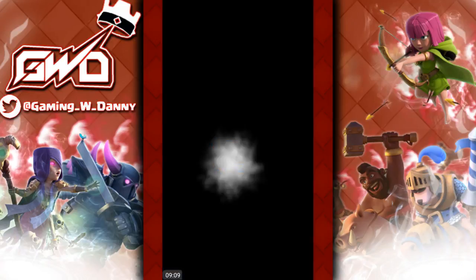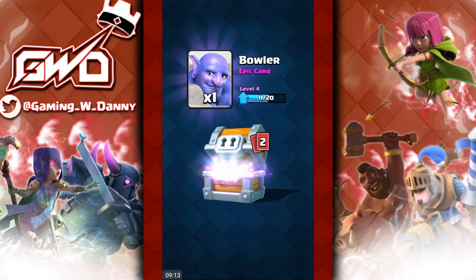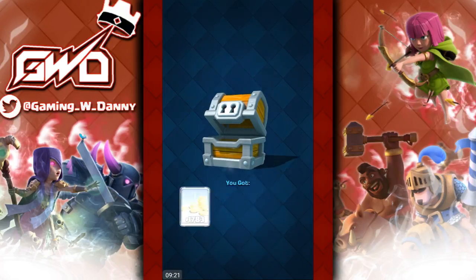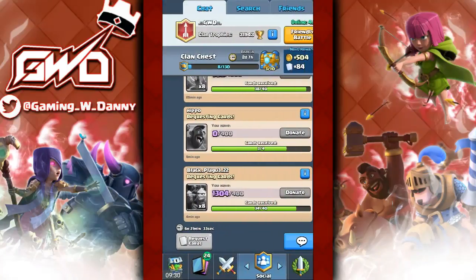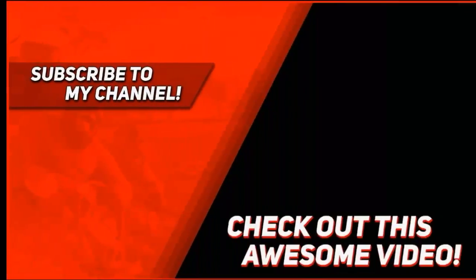Let's open up these chests real quick — we have crown chests, maybe we'll get some legendaries. Giant chest: a bunch of gold, an epic card, a rare, and 273 archers — not bad, I can donate them at least. We're really nice on gold. Hopefully the electro wizard or lava hound shows up in the shop so we can buy one. Anyway, end of the video — hope you guys enjoyed, smash the like, subscribe, and I'll see y'all later!